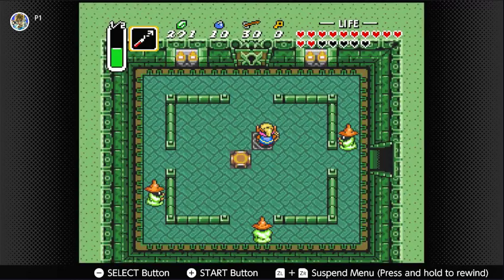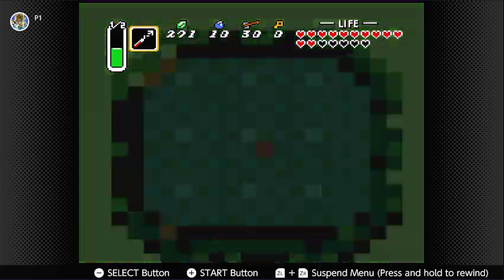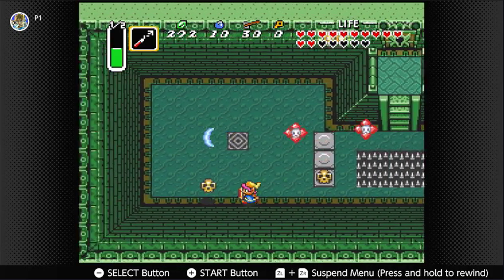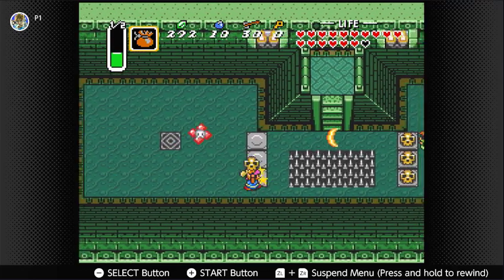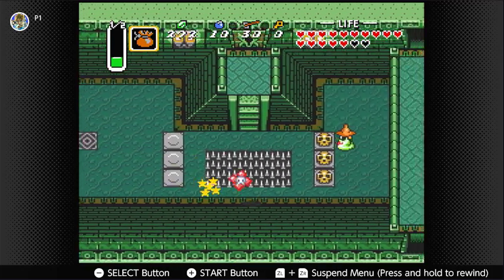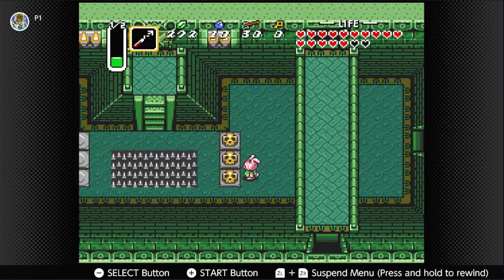Teleport. Now we're — right here. There's not much in here, so let's open this door. Another teleporter. These anti-fairies are the worst thing ever. This thing has tracked me quite well. I don't think I can lift these things in this form.